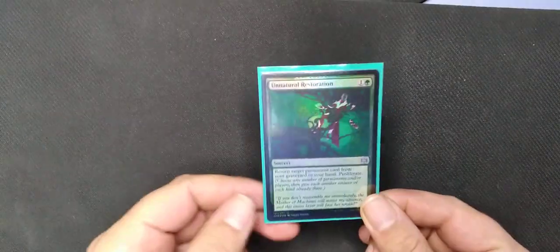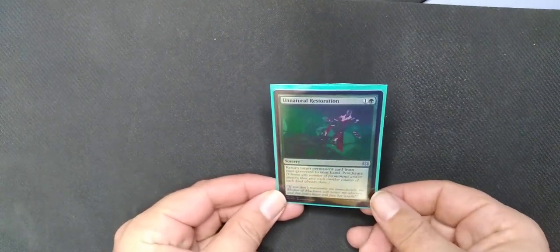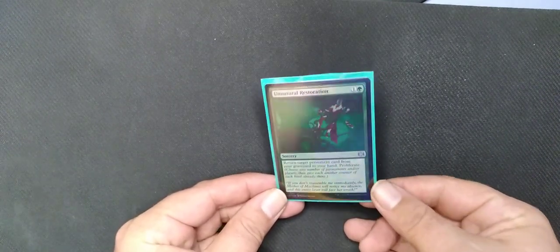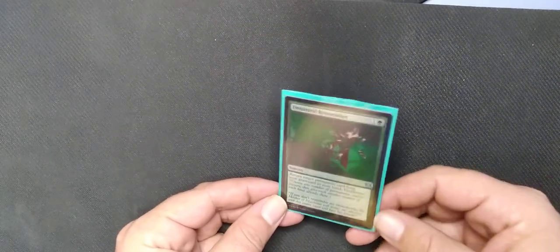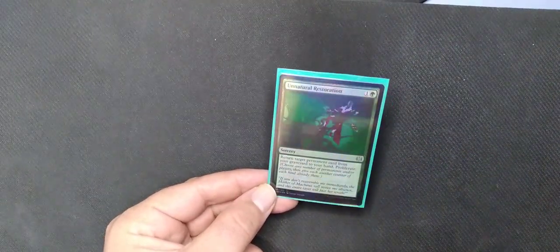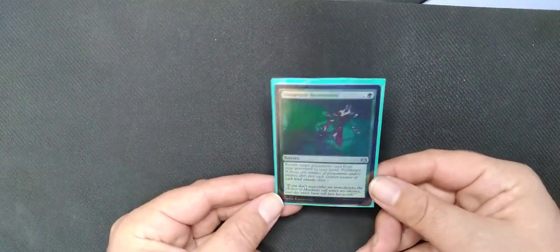I would recommend a playset of these, and any Venerated Rot Priest build should have a playset of Venerated Rot Priests and a playset of Glistener Elves. Whatever direction you're going — even like a mono-green build — I'd lean towards Gruul. This card works in any iteration alongside the Rot Priest or Glistener Elves. So if you ran four Glistener Elves, four Rot Priests, and four of these, then go from there with whatever color you want.